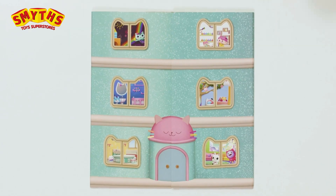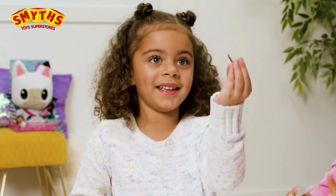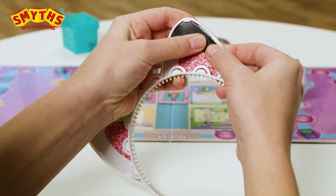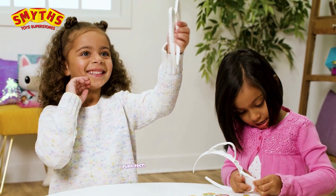Now, let's set up the game! First, take out everything from the punch sheets. Next, tuck one white cat ear and one striped cat ear between the tabs on the plastic headband. Perfect!